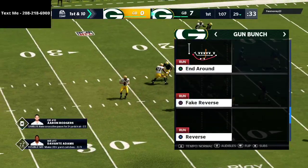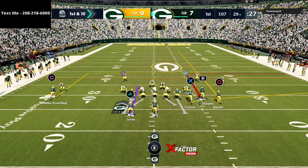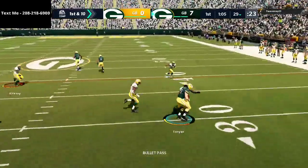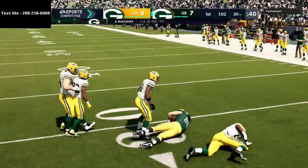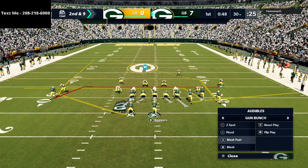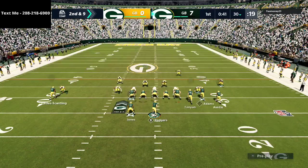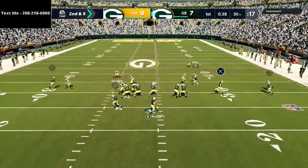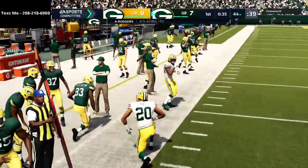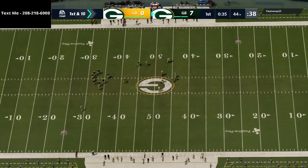We're coming out in Jets dig again. One of my favorite plays from gun bunch is this flood concept — a quick little flat to the tight end. Flood is probably one of the best concepts in Madden 21. Now going to mesh post — one of my favorite plays in Madden history. We get that instant win animation on that left-side out route and take it upfield for a couple yards.